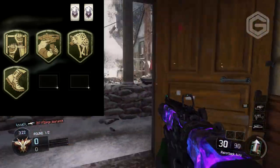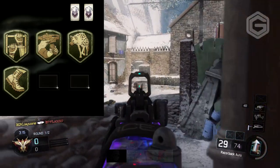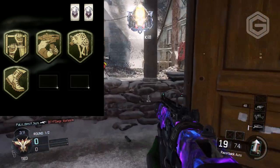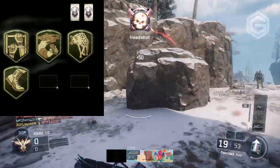The second perk — with the guy reloading — to me it looks like it's going to be some type of Sleight of Hand perk. If you remember, Sleight of Hand basically allows you to reload faster, which is always great. Out of all perks, I really do like Sleight of Hand when it's available in a perk slot.